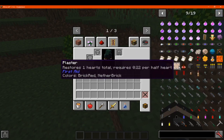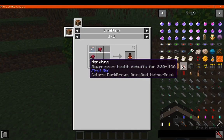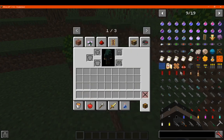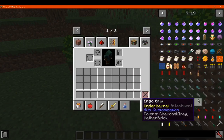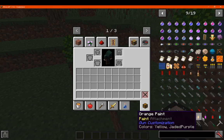You've got First Aid, which adds in the ability to give yourself hearts with different means. You've got Gun Customisation, which adds in a table, some ammo, as well as a bunch of different components you can use to make guns, like so. As well as paints.